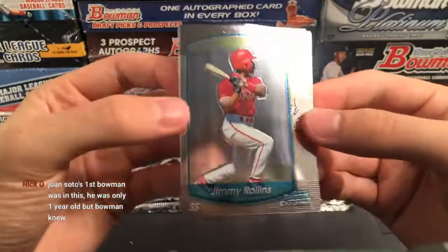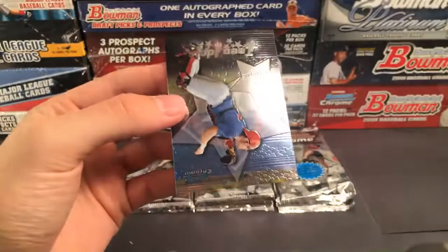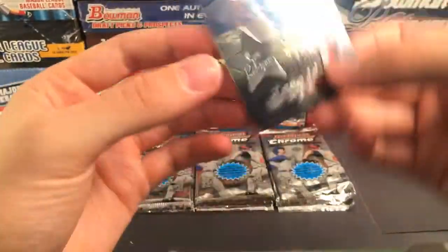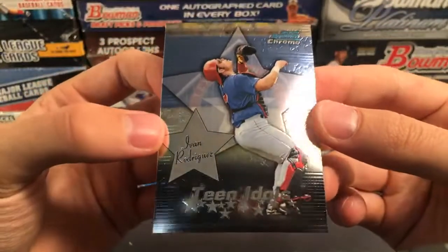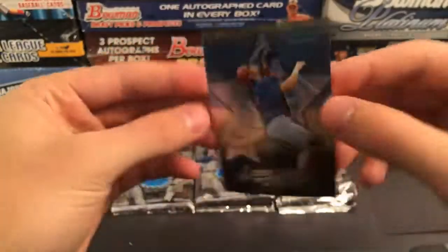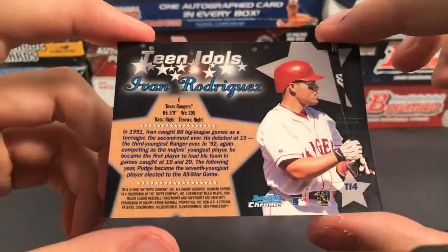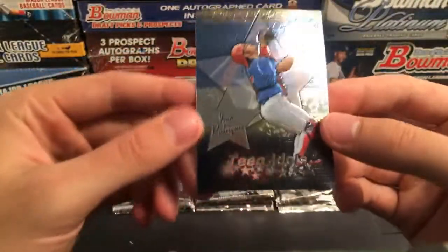Jimmy Rollins — that's kind of cool, a Jimmy Rollins prospect card. And here's a nice one: a cool insert of Ivan 'Pudge' Rodriguez, a Teen Idol insert. He's now a Hall of Famer — Pudge Rodriguez. That's a cool card, going out to the Texas Rangers.